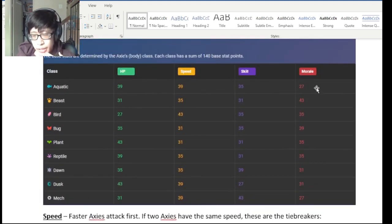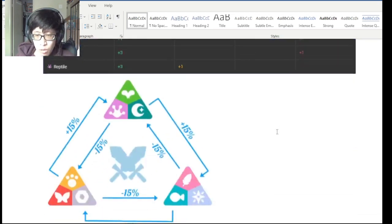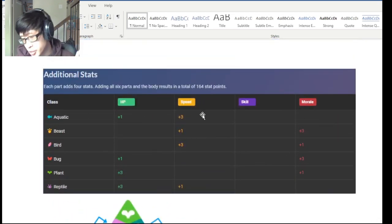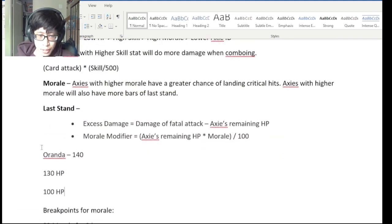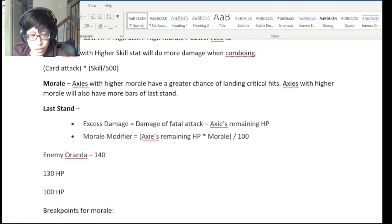How much morale do aquas have? They have 27. And if it's a pure aqua without any bird or bug parts, it will still be 27 because no aqua parts add morale — they add HP and speed. So unless it has impurities that increase morale, it'll be at 27 morale. So let's say an opponent uses Oranda for 140 damage — will you last stand if your Axie is at 130 HP?